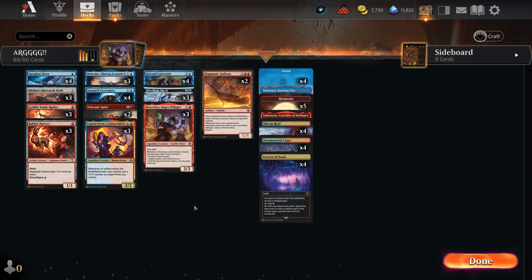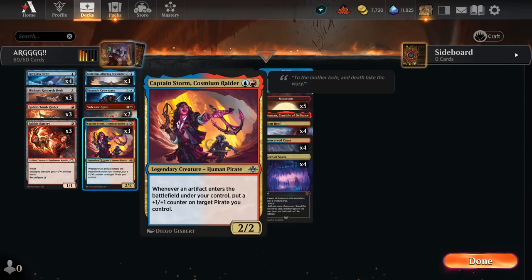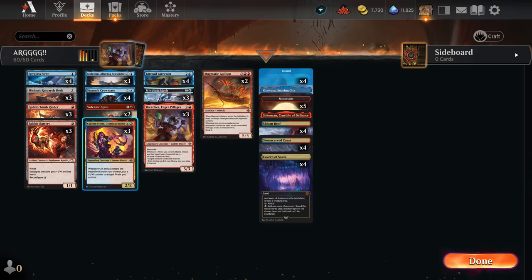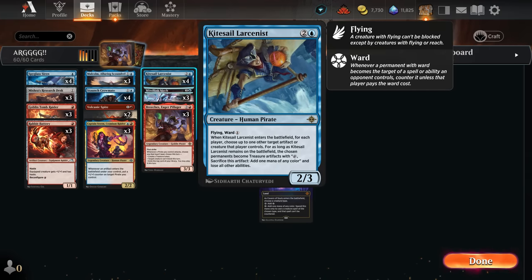What the deck does exactly - it's a combination of aggro and artifacts, because a lot of pirates have artifact synergies. Mostly Captain Storm Cosmic Rider, because it puts a +1/+1 counter on a target pirate for every artifact you get. For example, Siren is a one mana 1/1 that also creates an artifact, pumping another pirate. You also have the Larcenist - you can target your opponent's artifact or creature, or turn any map token into a treasure, accelerating you even more.